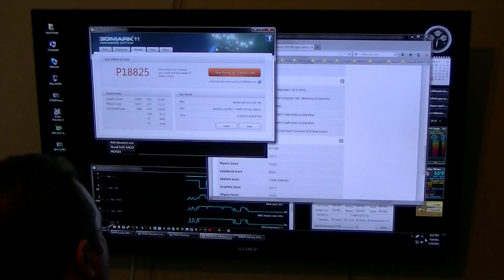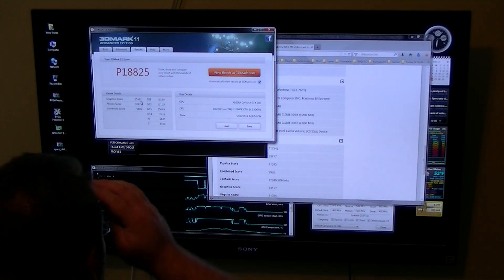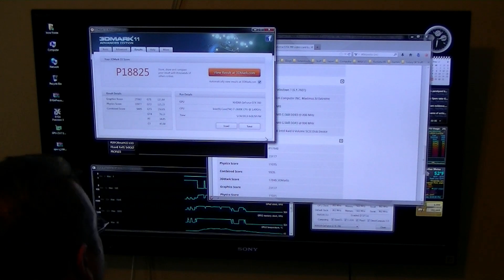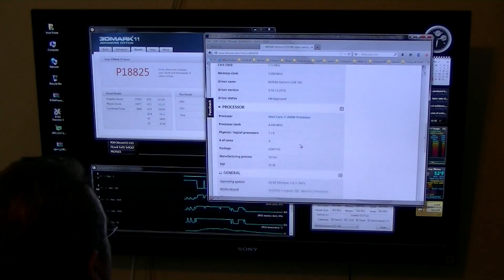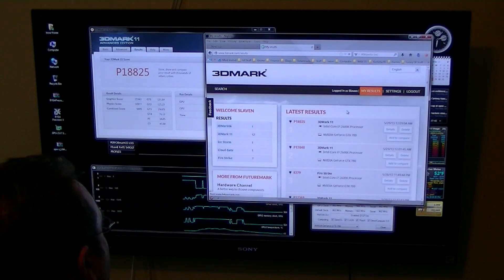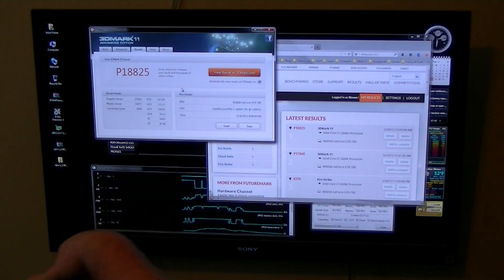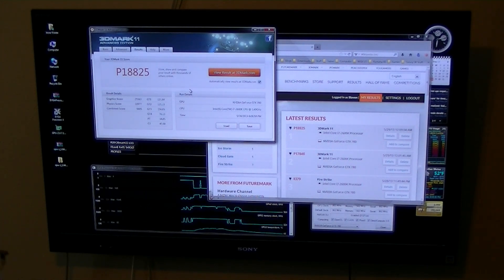Unless you can do that in Afterburner — I don't see it anywhere. The physics score is about the same, within 60 points. Pretty cool. Let's see if we get 18,825. I'm going to go ahead and switch up the cards to run on the NF200 at 16x and see if we get any different results.